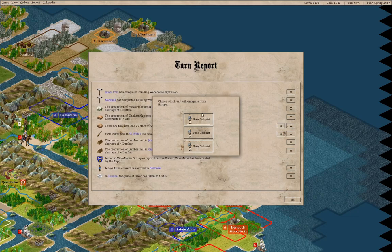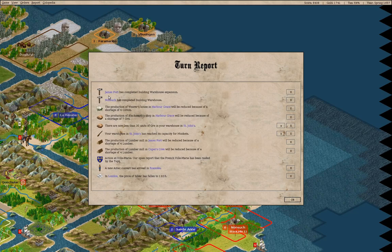We got a free colonist — we'll take a free colonist. We could take a free colonist or a free colonist or a free colonist. Yeah, I think we'll take a free colonist. We have a warehouse expansion, we have a warehouse.